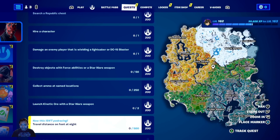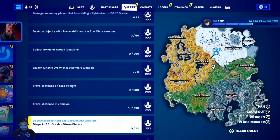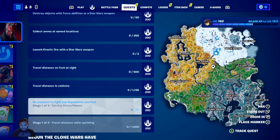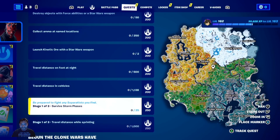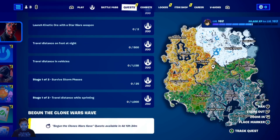There's also launch a Kinetic Ore — I know what I have to do, we have to go to the Shattered Slabs to hit those crystal-like rocks. Travel distance on foot at night, which means I'm going to have to play at night, then travel distance in vehicles, survive storm phases — looks like the first of three stages. Survive 25, which shouldn't be too hard, and travel distance while sprinting.